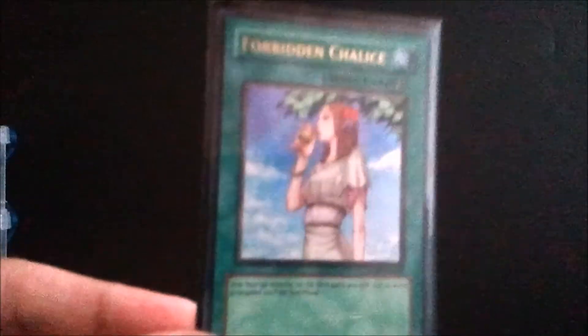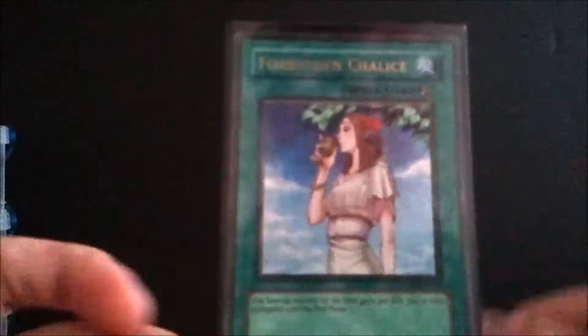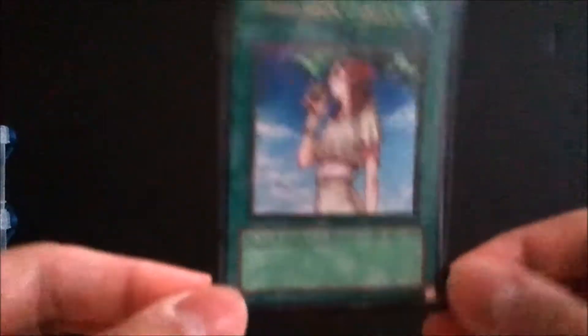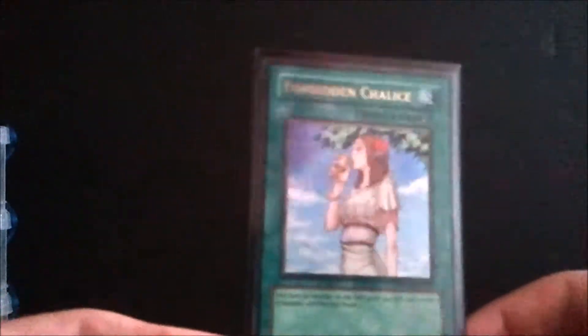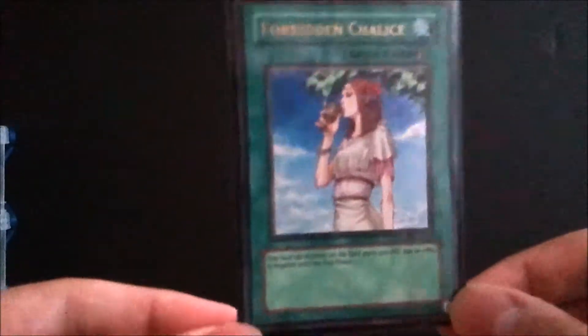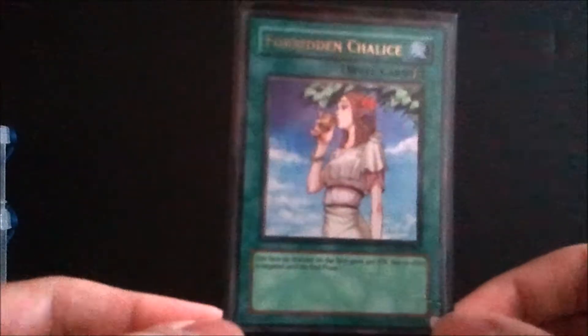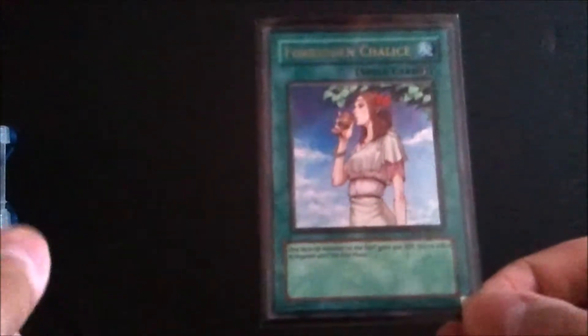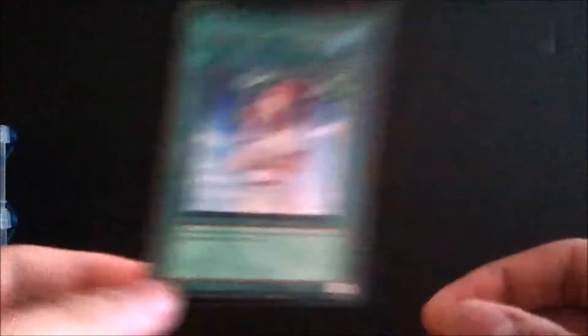Next on the side is Forbidden Chalice — the Ultra Rare from Raging Battle. Reprints are in Battle Pack 2. You play it to negate a monster's effect and it gains 400 attack, but mainly you want it for the negation — to negate a Malefic monster so you can attack with other monsters, or to negate an annoying XYZ monster you can't kill. Battle Pack versions run about $3–5; this one runs about $12.